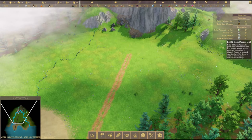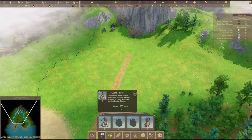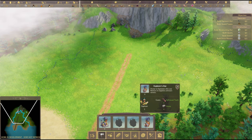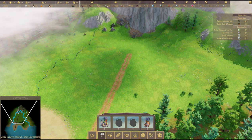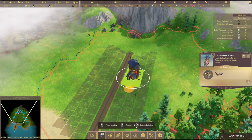It's asking us to build an explorer hut, so we're going to do that now. Under exploration expansion, we've got the explorer's hut here. It's going to cost us four stone and four softwood trunk - that's fine, we've got 120 stone and 120 trunk. So we can easily build this.